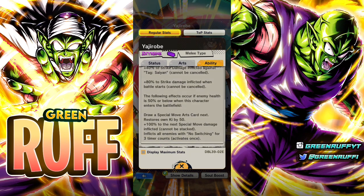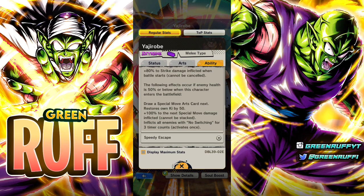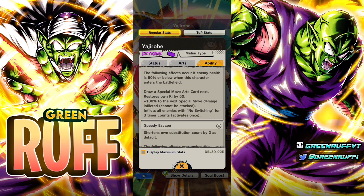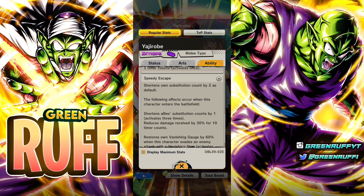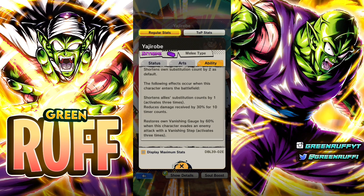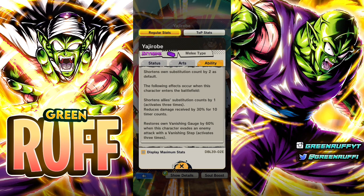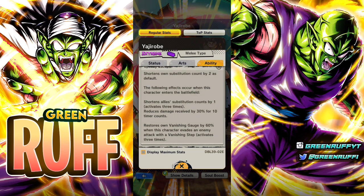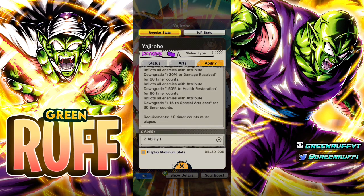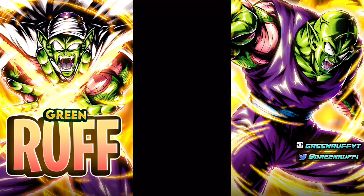If offense curve and enemy health is lower than 50 when he enters the battlefield, you draw the blue card with 100% next-best-move damage and inflict all enemies with no-switch for three time counts — activates once — which is really good. It's kind of like an Android 17 blue card in a sense, but it's in his kit instead of a blue card. He shortens his own sub count by two, enters the battlefield, reduces ally sub count by one up to three times, reduces damage, and also restores Vanish gauge three times, which is going to be really crazy. Basically his main ability gives these crazy debuffs to the enemies, which is insane.